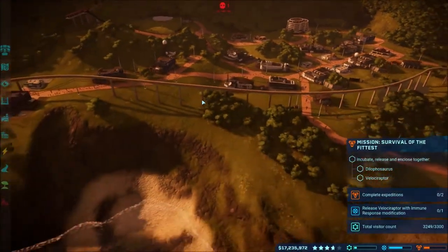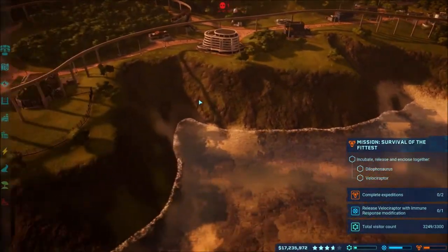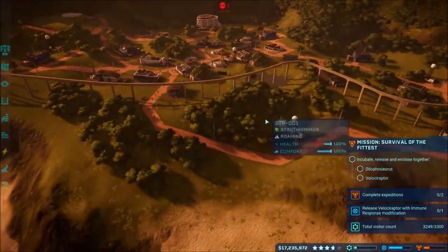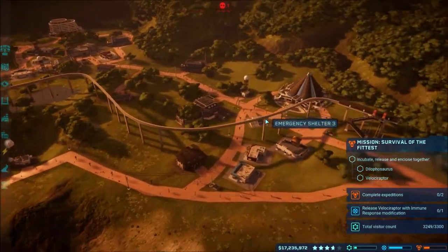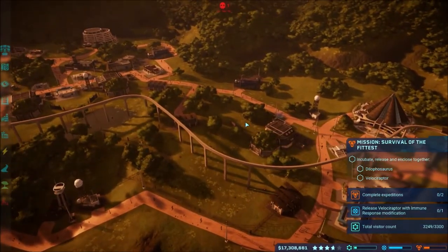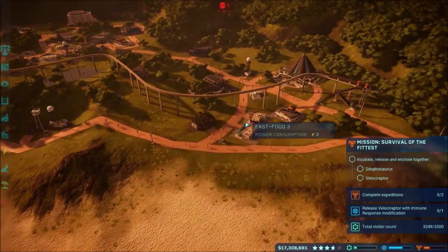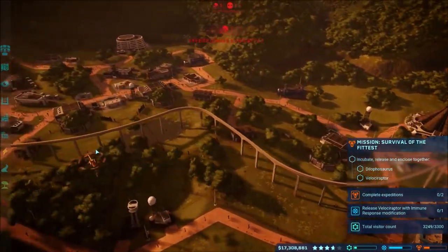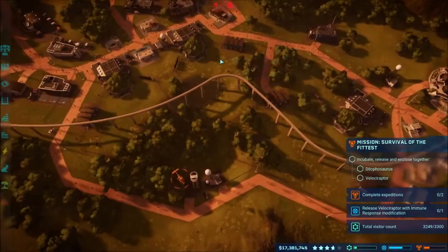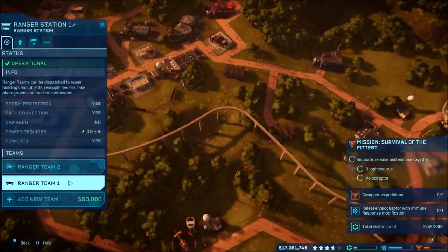What is up guys, Awesome Nercho here back again playing Jurassic World Evolution, continuing on with our gameplay. We're here on Isla Muerta, continuing on with the story. This island has been a pain because of the velociraptors mostly. We have feeders out and everything is always causing some issues around here somewhere.